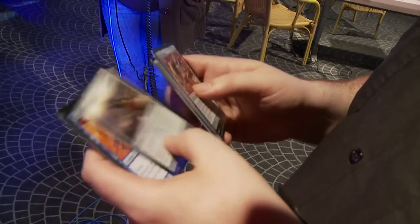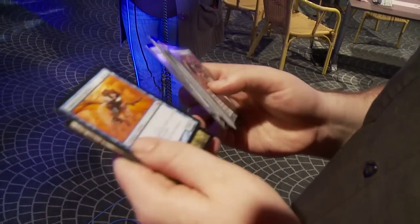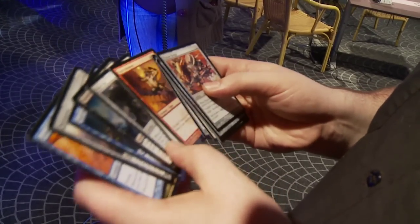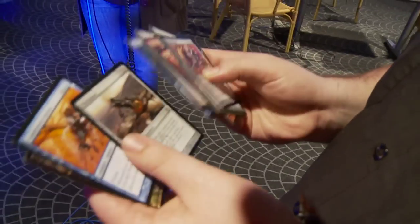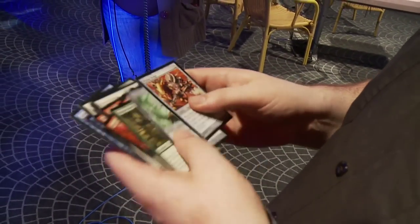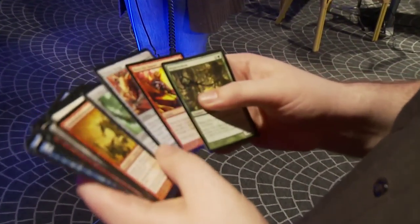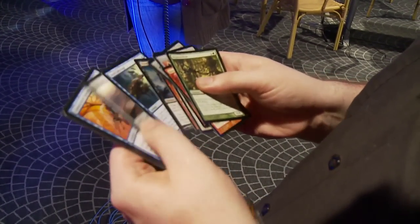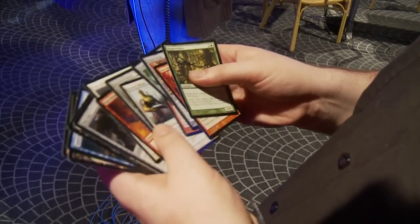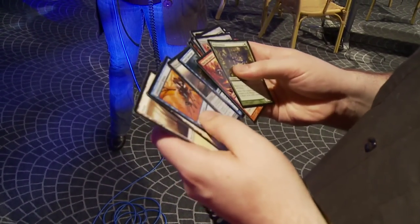If the Sphinx weren't here I'd easily slam the Mortar Pod since it's better than any common. But since we're taking the Sphinx, the good news is the next person is going to take Mortar Pod, which doesn't put them in any particular color. The person after that is probably going to take Burn the Impure or Blight Widow depending on their first two picks, after which two artifacts will go. So you're not passing any good blue cards except Steel Sabotage, which out of this pack probably shouldn't go earlier than like sixth. So you're sending a good signal.